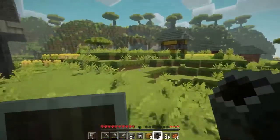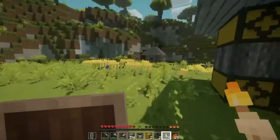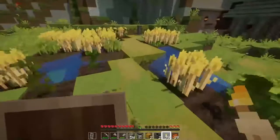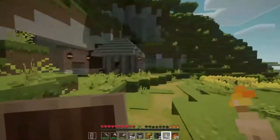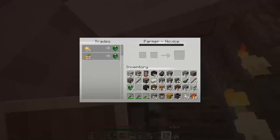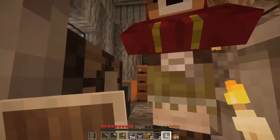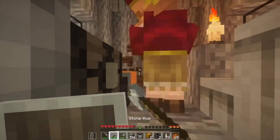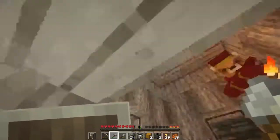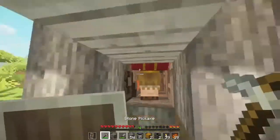Let's head back to the carrot villager. The reason I want to use carrots is because I believe you can use raw carrots directly to breed more villagers — it would be much better than having an automated wheat farm. Wow, that's a lot of carrots. Oh wait, he wants me to give him carrots for emeralds? If I open this, he's gone.